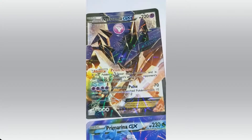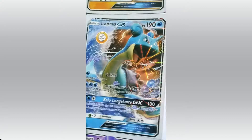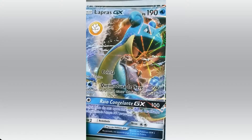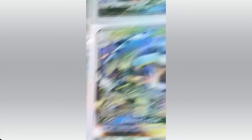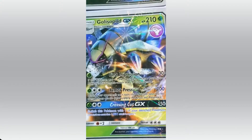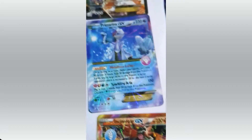Necrozma — Prism Error and Prismatic Pulse. Lapras. HP 190. Golisopod. HP 210. First Impression and Armor Press. Prime Arena. Glaceon next stage. HP 230. Attacks: Melodious Lullaby and Sparkling Aria.